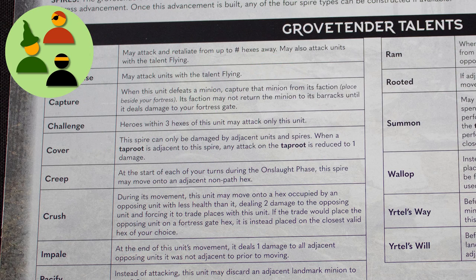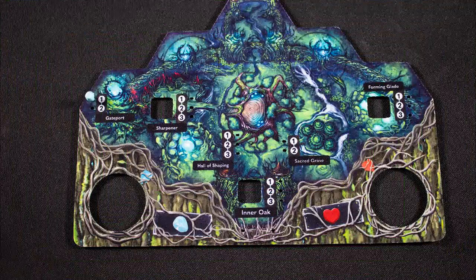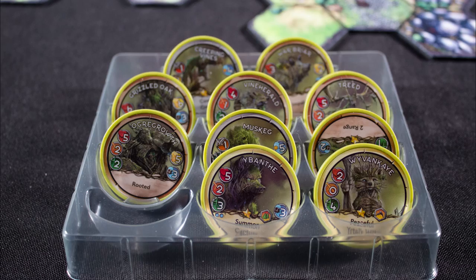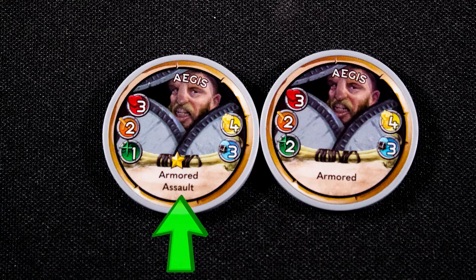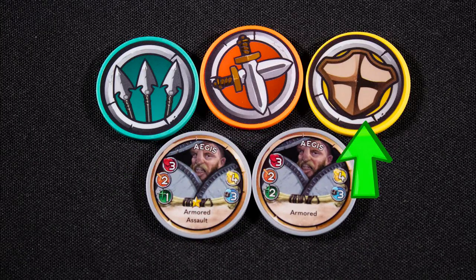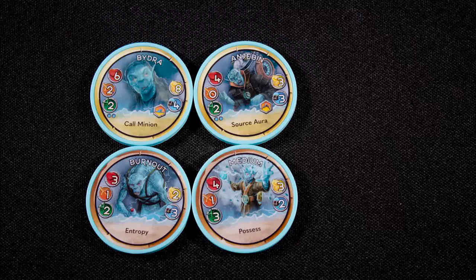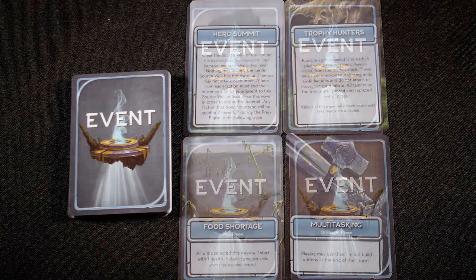Action programming: many units in Cloudspire move along pre-planned paths. Asymmetry: each faction has totally different units and fortress upgrades. Each player has a fortress board showing their upgrades as well as a reference sheet, along with a stack of different units they can deploy. Units are double-sided and have health, damage, speed, recruit cost, rewards for defeating them, and special abilities. There are also range, damage, and defense upgrade tokens that can be added to some units. Units come in three types: heroes who move independently, units who move on pre-programmed paths, and spies that don't move at all.